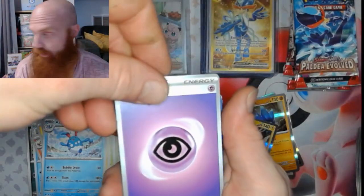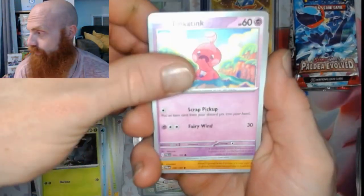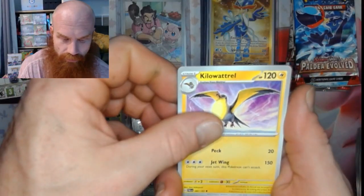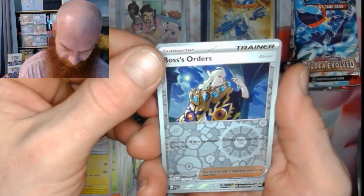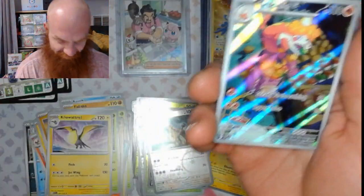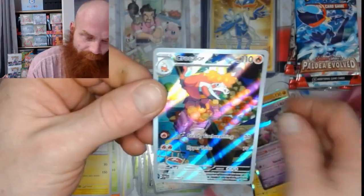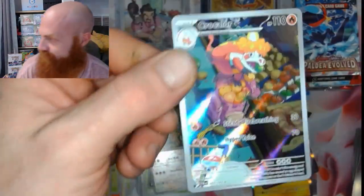Energy flip, got psychic. Got a Winglecore, Pineco, Tankatank, Mankey, Talonflame, Paracross, Kilowattrel, Boss's Orders. Crocolore IR, baby — heck yeah, that's a good hit right there! Last one's gonna be a Tankatank hollow. Those last two artworks — Saguaro and Crocolore — I'm telling you, that's pretty nice.